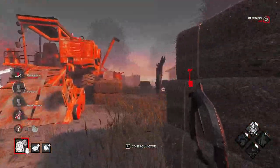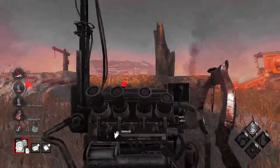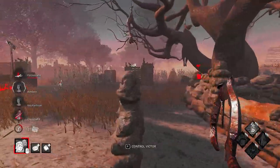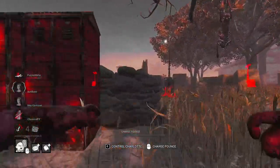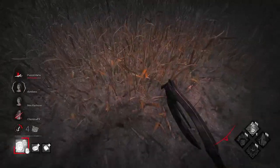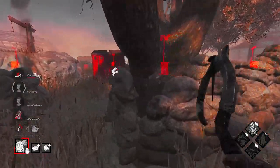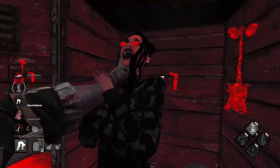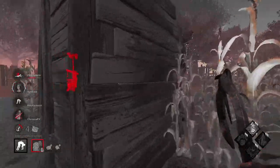A survivor has Unbreakable — that's fine. We get a free hook or kill opportunity and take it. Not really sure what their plan was there but I'll take it.